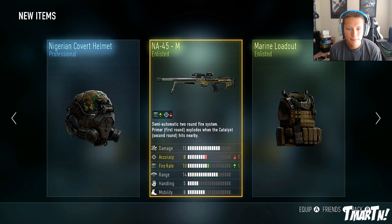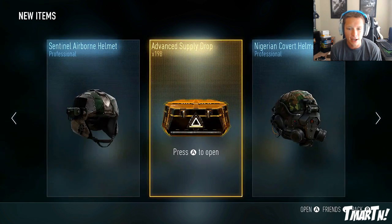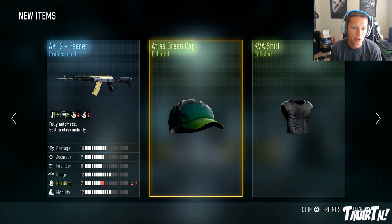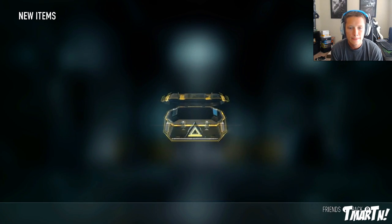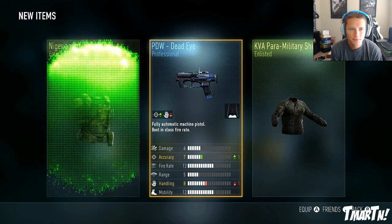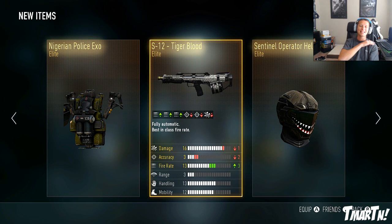Maybe we'll do another 50 or so. NA-45 - never used that gun since like the first week. HBR A3 Competition - this one isn't that good actually. AK-12 Feeders with increased magazine size and something else in exchange for negative two handling - that's actually one of the better AK-12 variants, but I have the R.I.P. so there's no reason to use anything else. IAR Impact with plus one damage, negative one range. TAC-19 Roundhouse. Then elite, elite - S12 Tiger Blood! Triple elite! Negative one damage, negative two accuracy, plus three fire rate - that thing is probably nuts, you can probably run in a room and just mow everybody down.